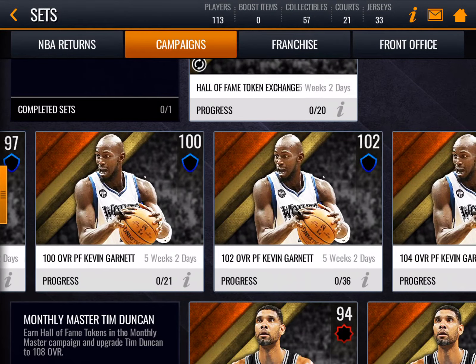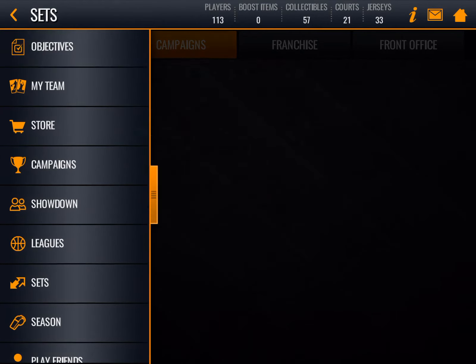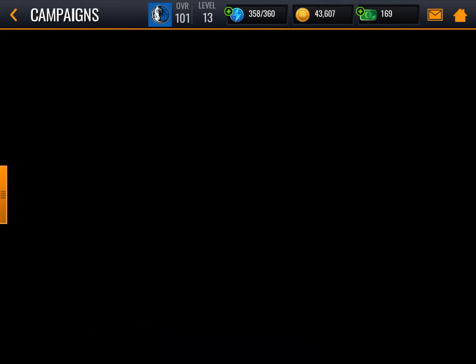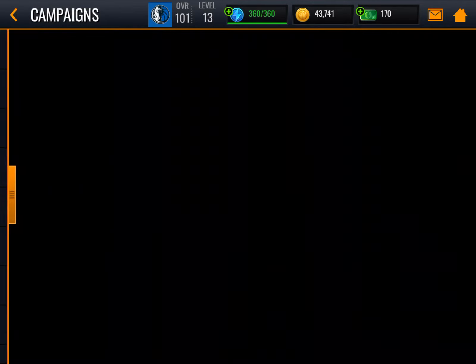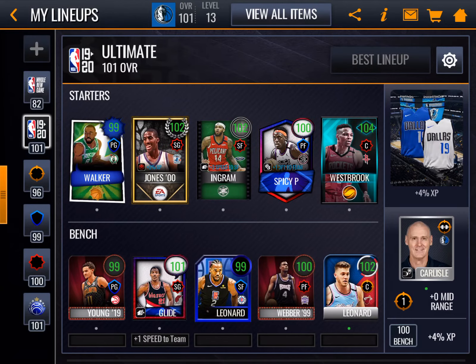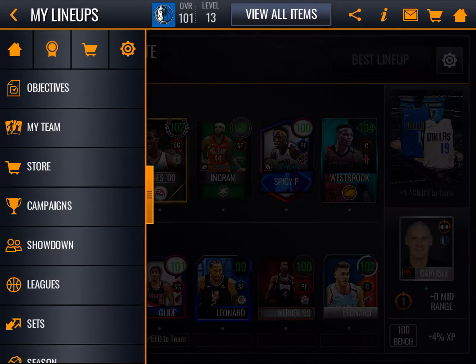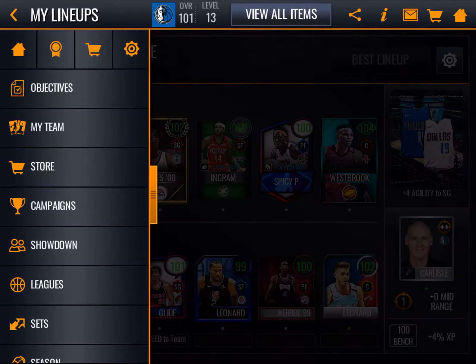How hard is it to get 100? I'm going to try and go for the 104, maybe. I'm going to go for the 104 Tim Duncan. So I have — this is my alternate lineup. On this lineup I have 100 overall Pascal Siakam, and I'm probably going to try and go for a 102 on both of these. And then my other one, I'm not sure what I'm going to go for, but yeah.